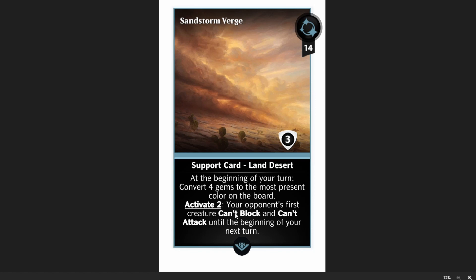We've also got this activate two to make it so your opponent's first creature can't attack or block. Furthermore, it's a desert, so we could run it in some kind of desert tribal deck with that worm — the worm destroys gems, which would trigger this activate and make your opponent's creatures unable to attack, and just have a whole bunch of fun with that.